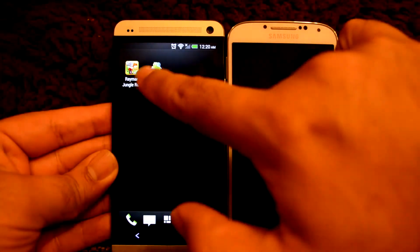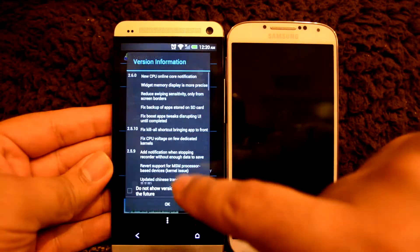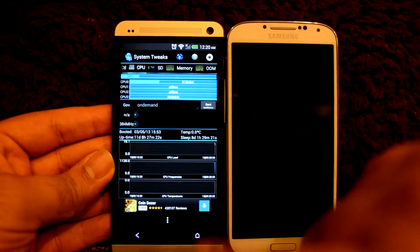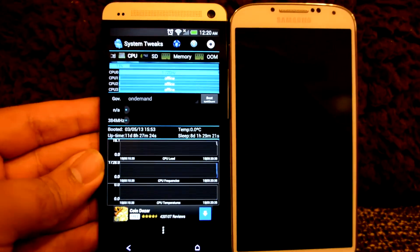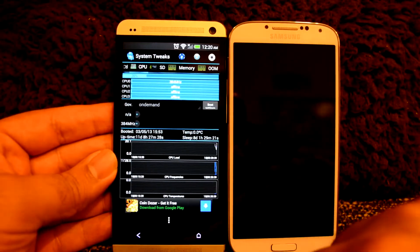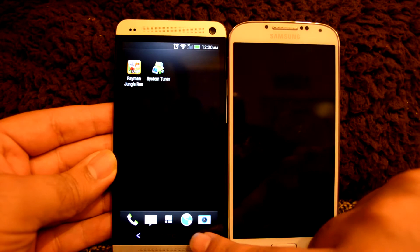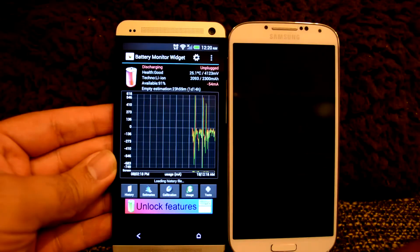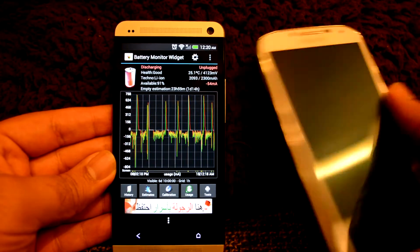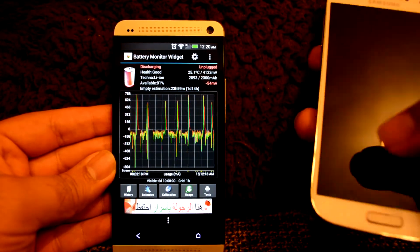I have installed the system tuner app, however the problem is the CPU temperature is showing zero degrees. So I have to use instead the battery temperature, which right now is 25.1 degrees centigrade on the HTC One.